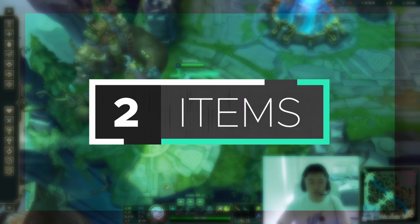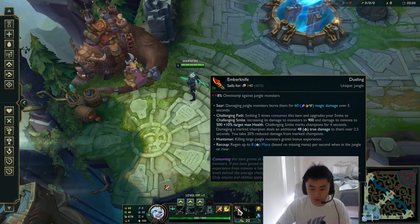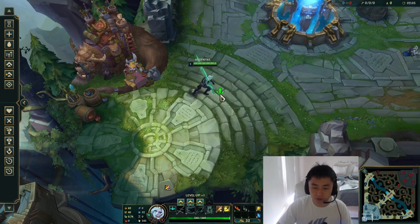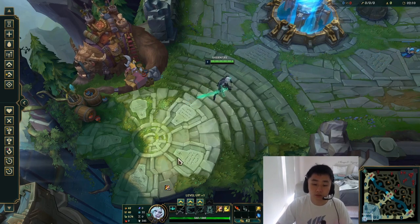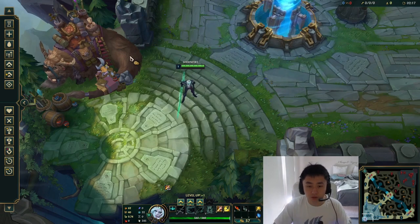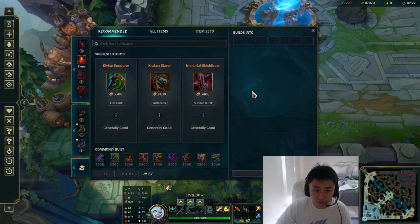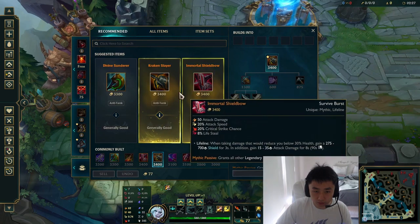For itemization on Viego, we're going to go Emberknife with Red Smite, purely based on the fact that you have your passive which gives you an auto-attack double slash auto-attack, and a lot of your kit has auto-attack resets. So there's very good synergy with that item. On your first base you're looking for either Kraken Slayer or Divine Sunderer, depending on which item path you go.